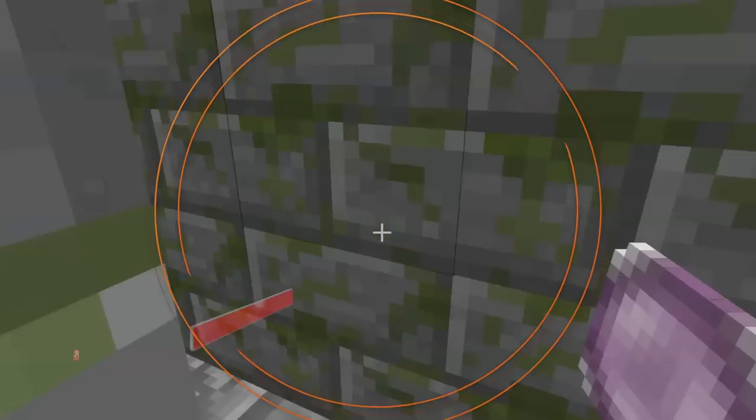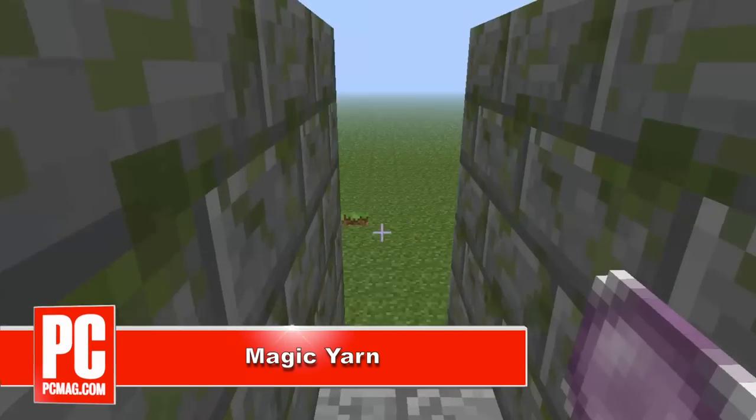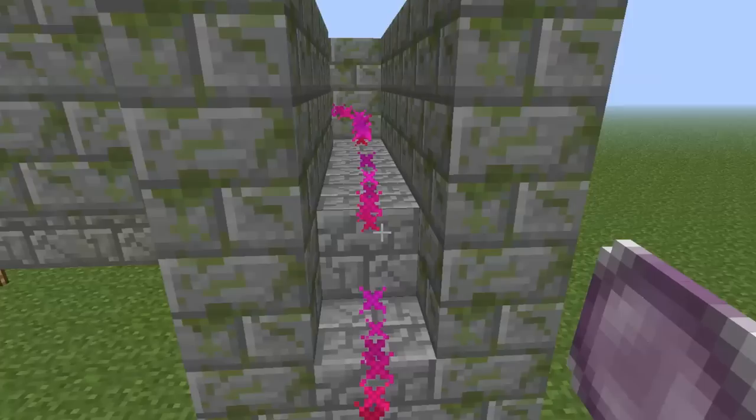If in-game minimaps seem too much like cheating, you'll probably prefer Magic Yarn. As you can see, I'm trapped in the labyrinth, but Magic Yarn records my every move so that I can find my way back with just a click. You can add waypoints with your ball of Magic Yarn, and when you're ready to reset, just press and hold.